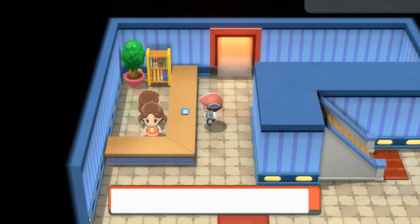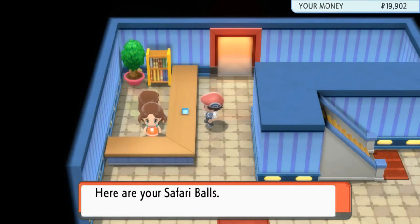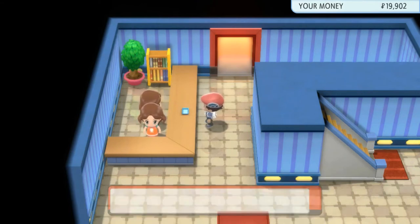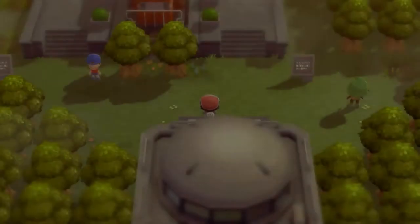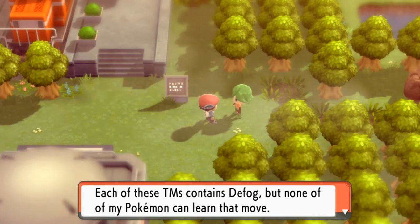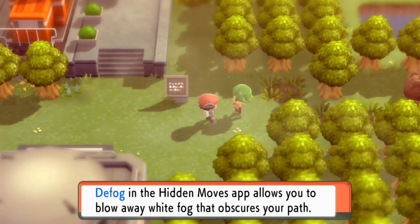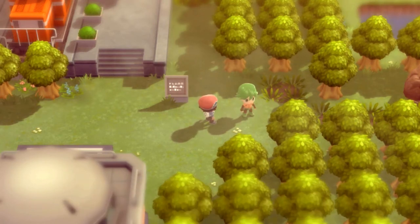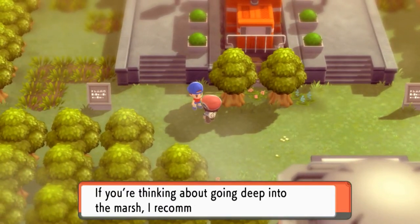The Great Marsh is obviously like the Safari Zone of Sinnoh. You have to pay $500 just to go through this and try to capture as many Pokemon as you can. So that's what we're going to be doing right here — just taking a quick glance at this place. This guy gives us TM-97, Defog, which is actually going to our Hidden Moves app so we don't have to waste it on any other Pokemon.